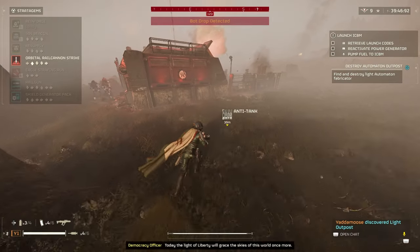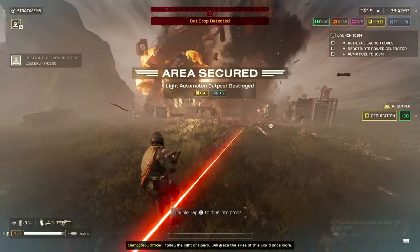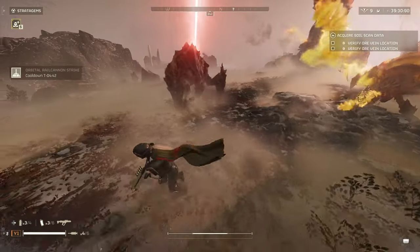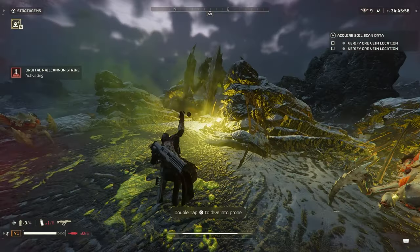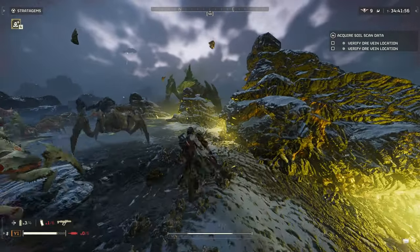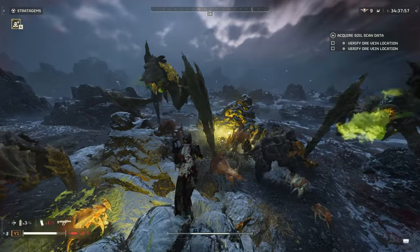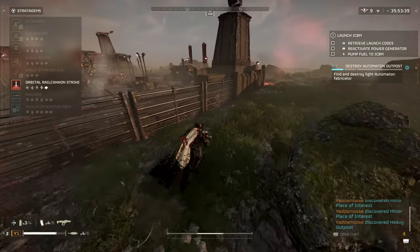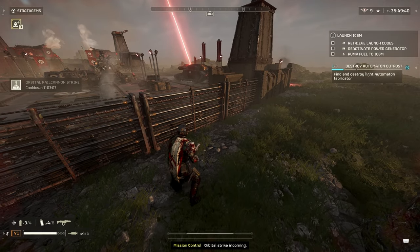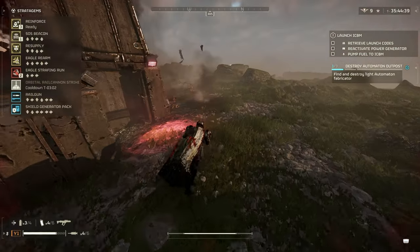Next up, the Orbital Rail Cannon Strike. This one is really meant for taking out a heavy or an outpost quickly. It has next to no crowd control, and you won't really want to use this unless there is something big to take out, like an outpost or a larger enemy such as tanks and chargers. One thing I noticed is that it sometimes struggles with Bile Titans — it will one-shot them sometimes, and others it just won't. It'll do a great deal of damage if it doesn't take them out. The risk factor for this is next to none — you really have to try to get taken out by this thing.